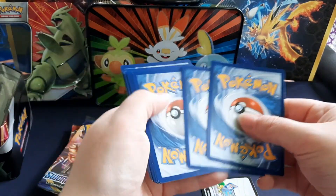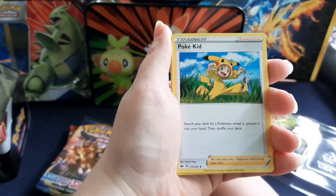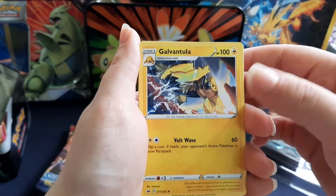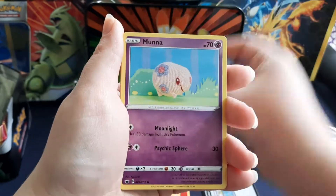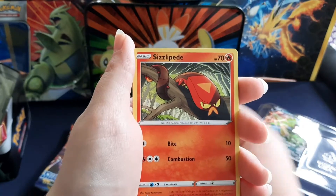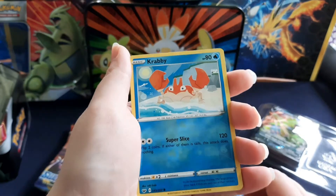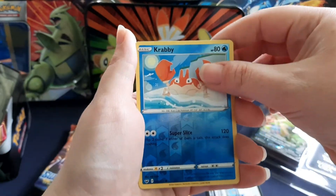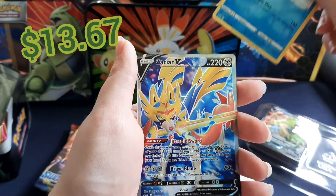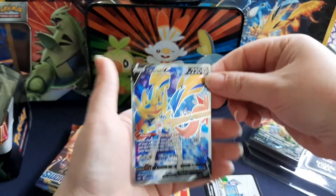Ooh, white code card! Let's see if we get something good. Fire Energy — that's a good sign. Pokey Kid, love it, he's cute. Air Bloom, Galvantula, Snom, Moona, Galerian Zigzagoon, Zizzlepede, and Chinchow. A Reverse Krabby — I like it, going back to the OG. What is it? Oh my! A Zacian V-Card! Boom, that was our first one of those. Nice, love it.